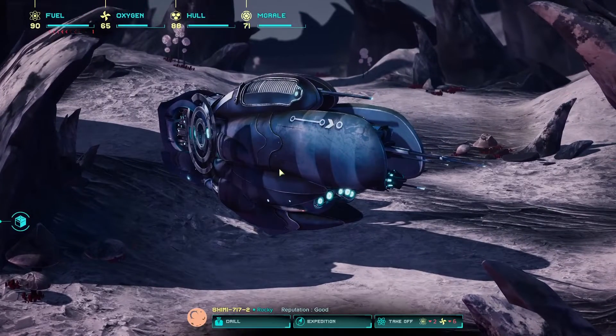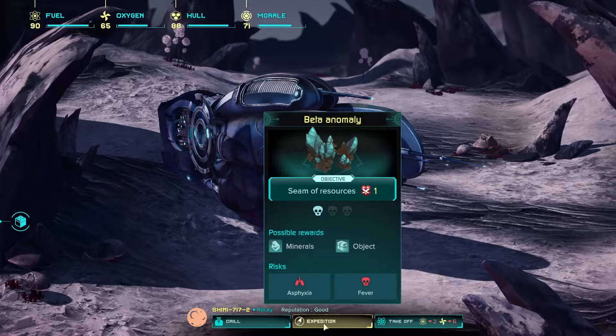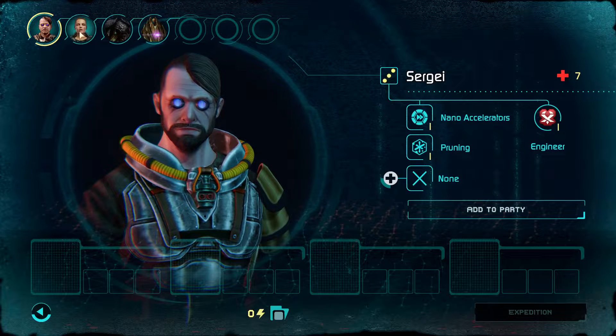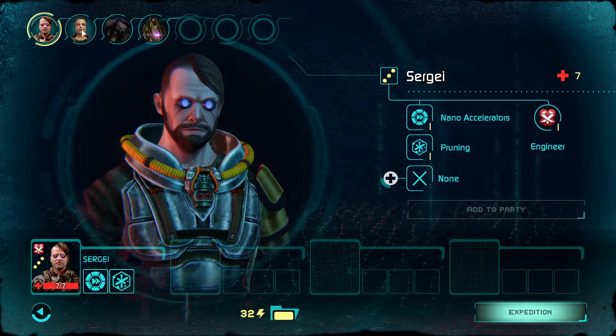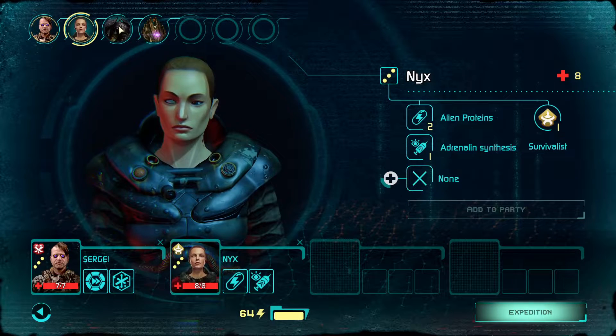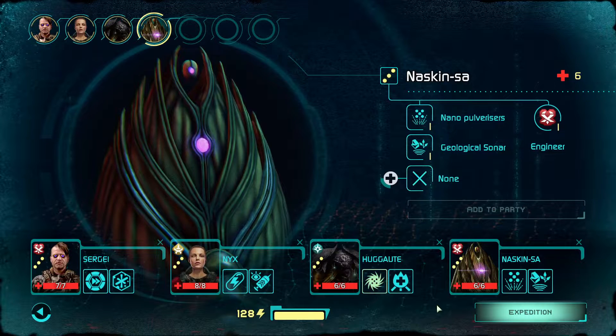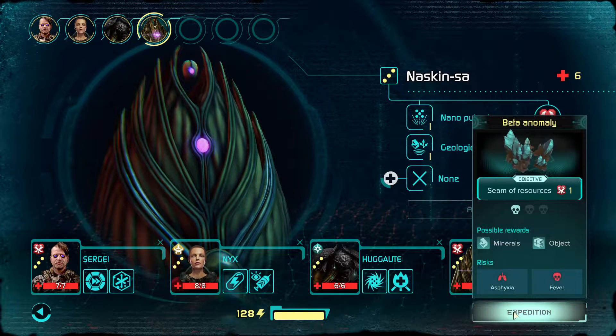Right, let's land and do the expedition. Let's launch our expedition — I don't think there's any reason not to put everybody in the crew at the moment, because they've all got pretty good abilities. I really like those aliens, they're really cool. Right, expedition — let's do it.